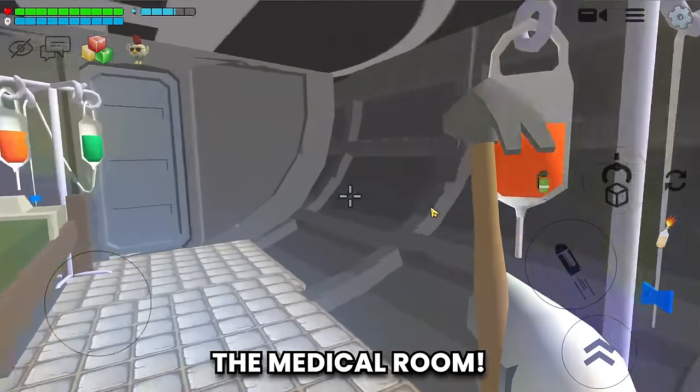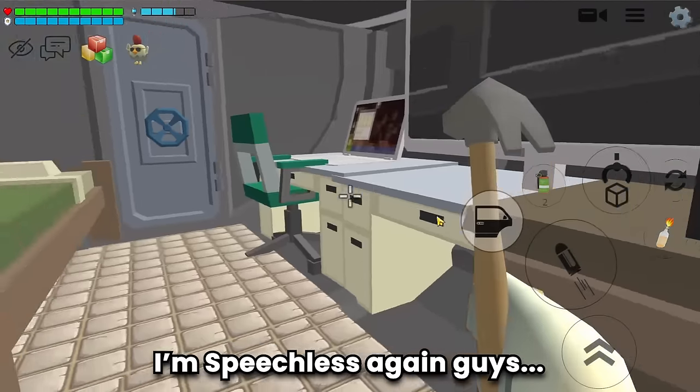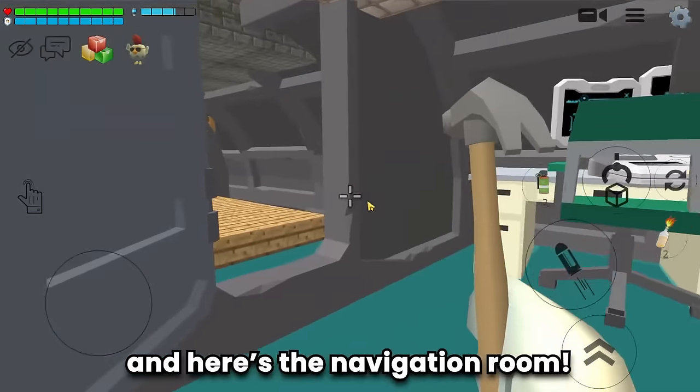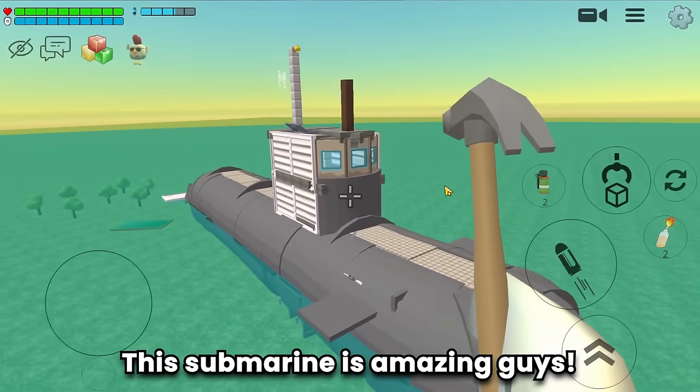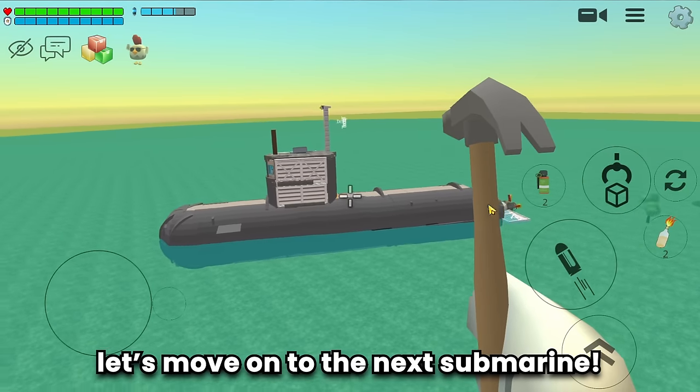Here's the canteen — the furniture is tidy and comfortable for dining. The engine room — oops, the engine got flooded! The medical room. I'm speechless again — the gym room, the storage room, and the navigation room. This submarine is amazing!